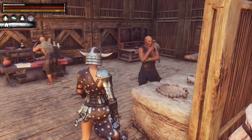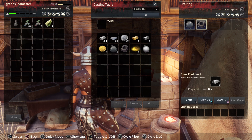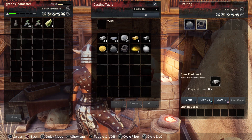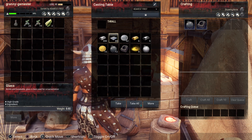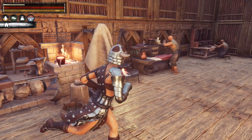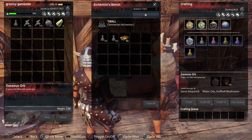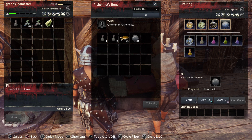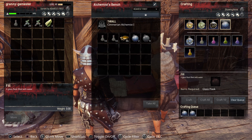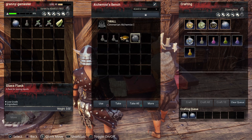For purified water, go to your casting table and make a glass flask mold, then you can make the glass flask. You need to have glass in there as well — crystals put into the forge will give you glass. Then you take the glass flasks to your alchemist bench. You only need an alchemist level one to do this, and the alchemist will fill these with water for you. You can also, if you don't have a thrall on your alchemist bench, take them to any water source and fill them up.